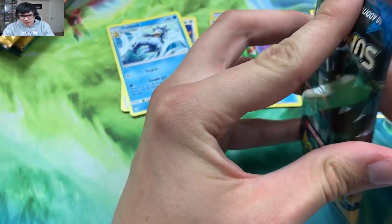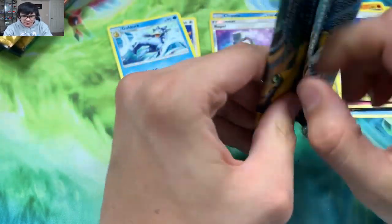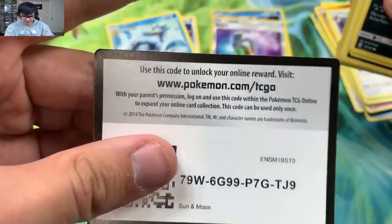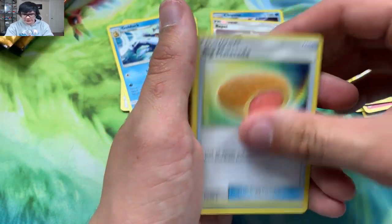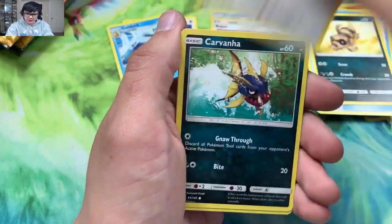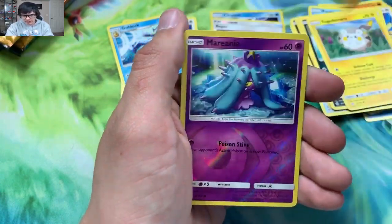I don't really know — if it ever rotated I guess it wouldn't be as valuable. I think it's only like a $40 card anymore, but playable-wise it's really good. It's a really cool card to just have in a deck. These were check lane blisters, so hopefully the check lane blisters give us the goods. I've done quite a few check lane blisters, but I've never done check lane blisters of Sun and Moon. I'll give some codes out after these so you guys can collect the promo cards. I pre-opened them — didn't want to waste your time.